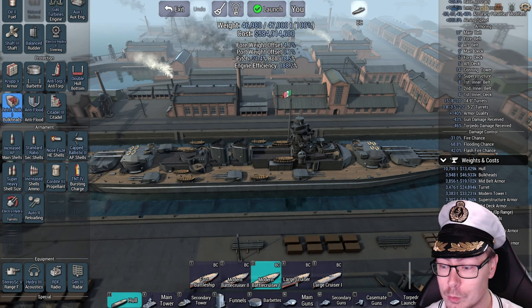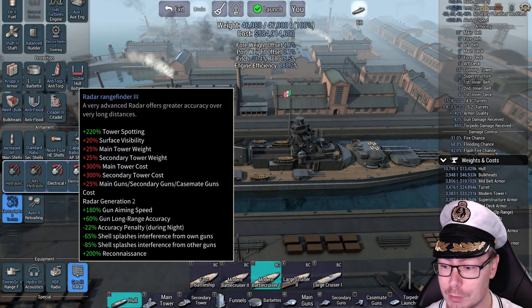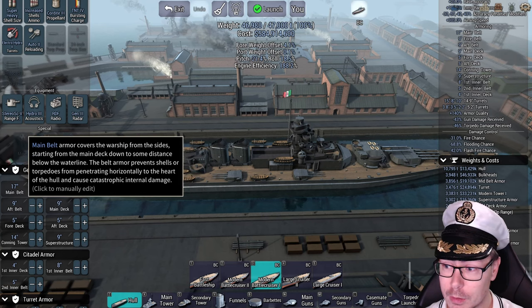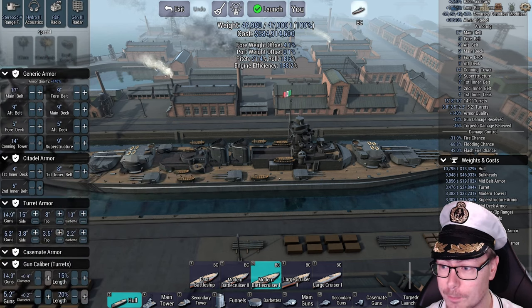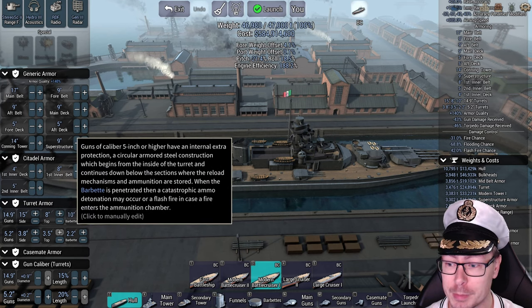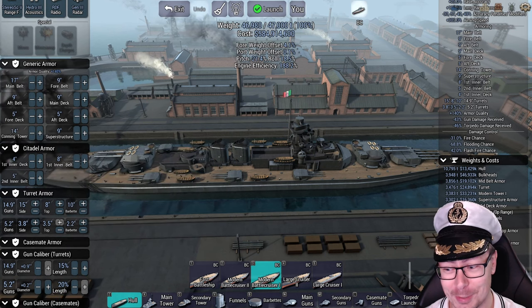When it comes to equipment, you've got pretty much the best of the best: TNT-4, cordite 3, auto loaders and electro-hydraulic turrets, generation 3 radar, RDF, and Hydro 1 for torpedo warning. Armor scheme is pretty good — 17-inch main belt, 9-inch fore and aft, main deck 5 and 5 on the fore and aft, 14-inch in the conning tower, 9-inch in the superstructure. Keep in mind you do get some turret armor with standard turrets, so the barbettes get some armor, but it's not a lot — 10-inch, very quickly penned. So it's going to be a very interesting match.